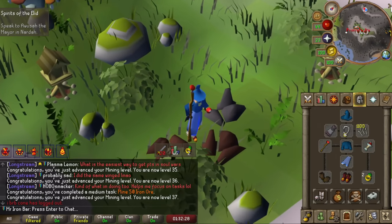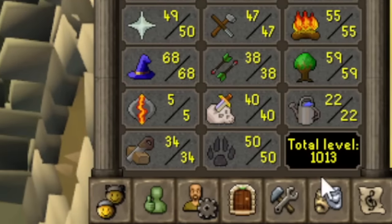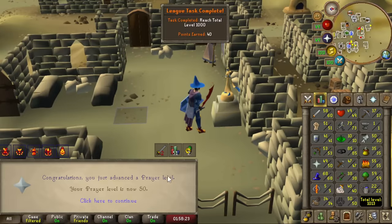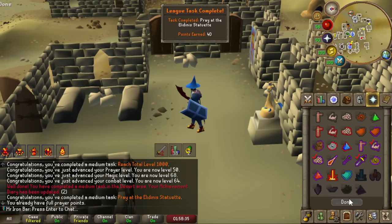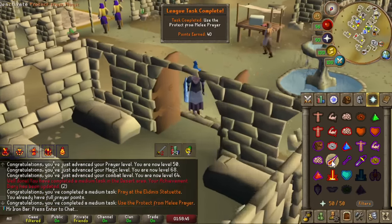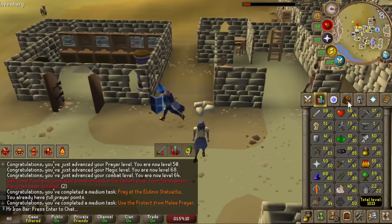Ready to do the quest — ending the day with 1000 total level. Magic, thieving, and all that included. Now I can use all the protection prayers. Praying the statue is a task too — great. Now I can block everything and tank hits. The only thing left is the requirements for the ToA raid 3 quests, which I'll handle tomorrow. Need to train some more and get some more money, so I'll do some AFK thieving now.